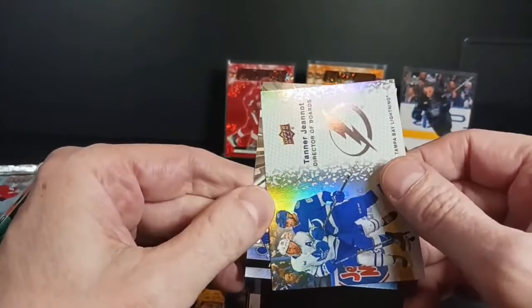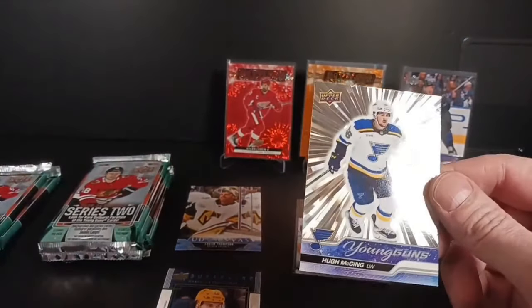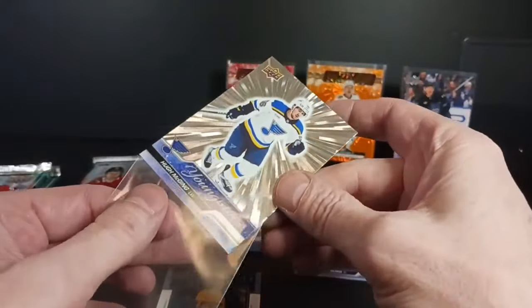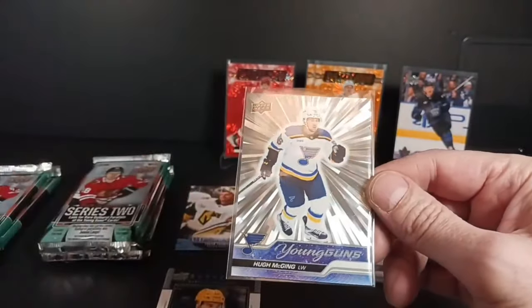And an Outburst — Hugh McGing, Outburst Young Guns. Now that is what I'm talking about, out of a retail tin. When you pay top dollar for these tins they are expensive compared to other years. McGing. I watched a new channel guy — if you haven't watched him already, check out John Luke Bedard. He's a really good editor and he knows all these guys. I'm learning stuff from him.